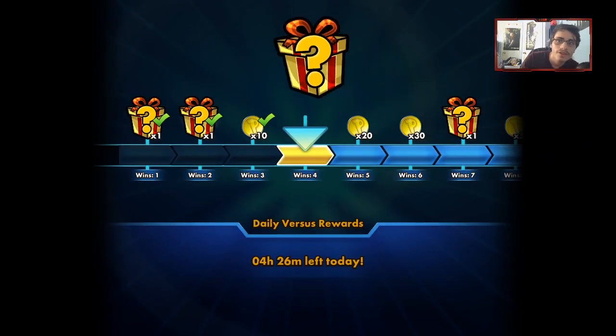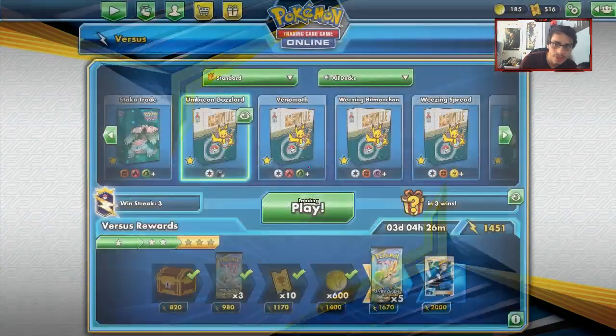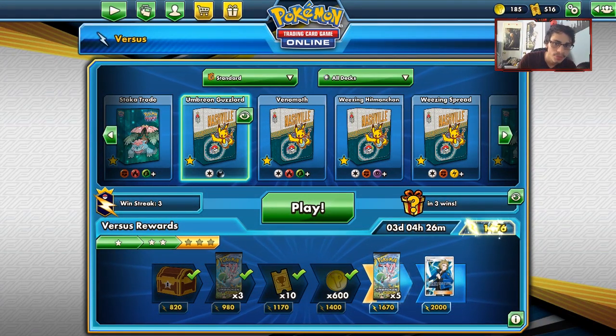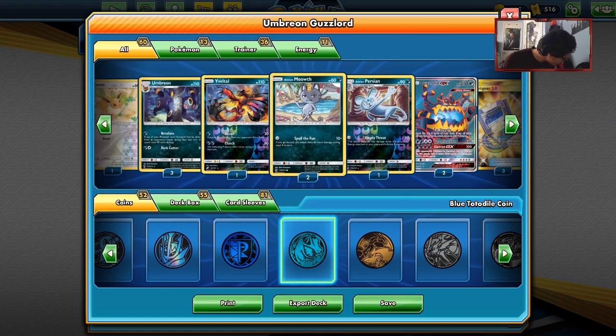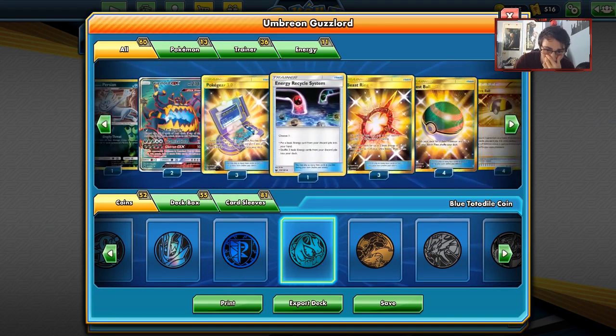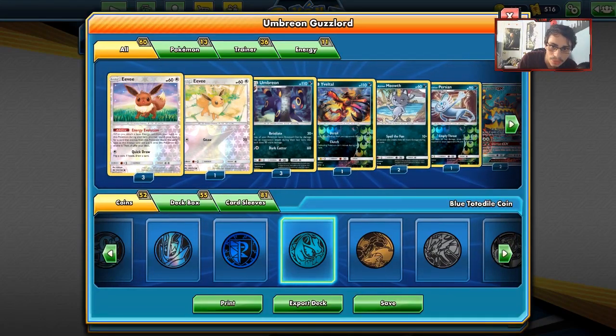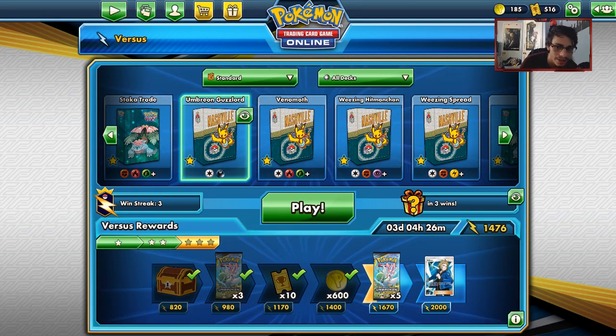If you did enjoy the video, make sure to drop a like of course, and don't forget to subscribe — we're really close to 4,600 subscribers on the road to 5K. Umbreon Guzzlord — I do like the deck. We were able to beat a Zoroark deck with Lycanroc. Black Market Prism Star completely saved us there — without Black Market I don't think we would've won the game. Make sure to check out CardCavern TCG, and if you do buy something until the end of Monday, use that code CCTC to get that 15% discount. I'll see you guys in another PTCGO video. Goodbye.